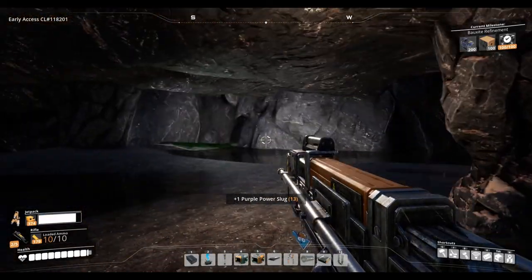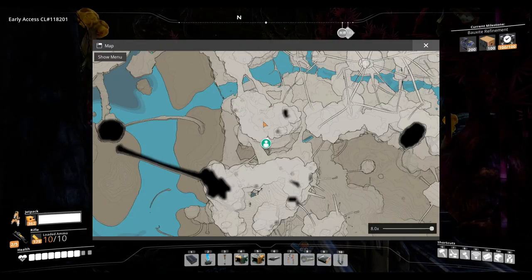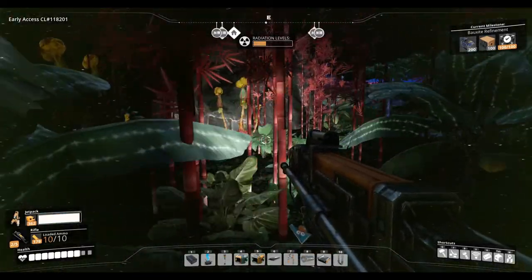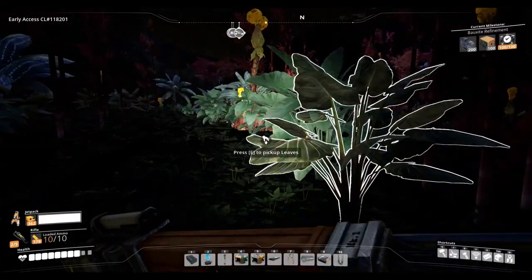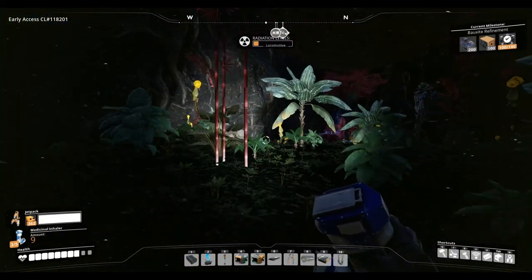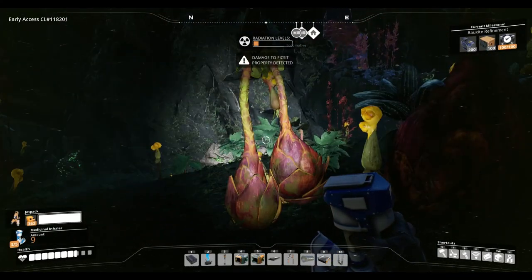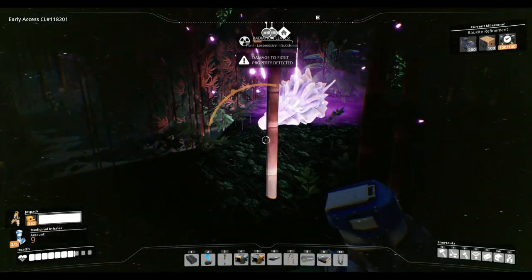Now there's only one left in this western area. For this last power slug, on the online map it looks like it's in the centre here, but you want to come where I am and go under - there's this very large cave or underside of this mountain. Oh, there's radiation - why am I going towards that? This could be quite hard to get if it's surrounded by radiation. I have my inhalers ready. This cave is full of radiation which, luckily because it's not too high a level, means I can just quickly get in and get this.